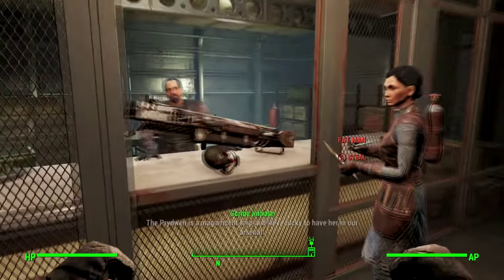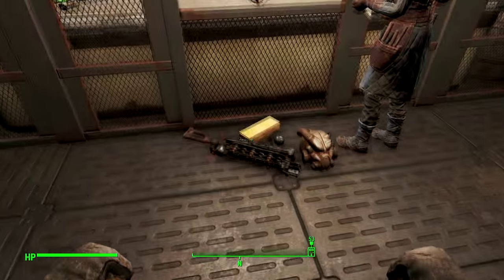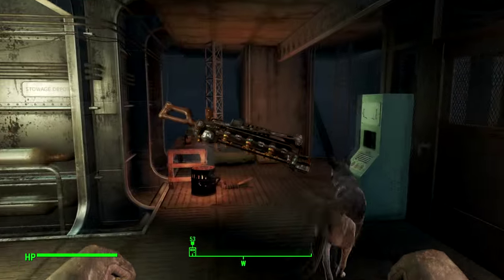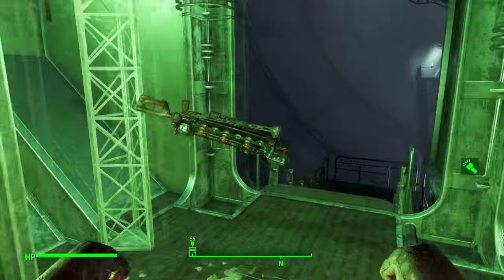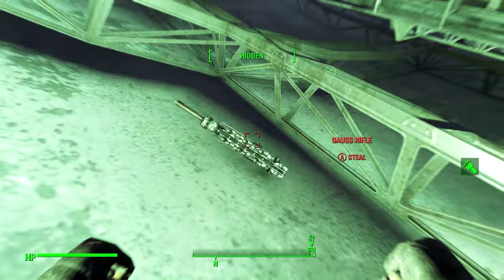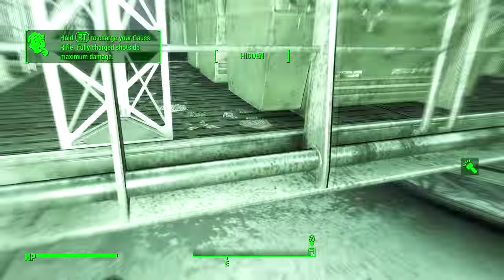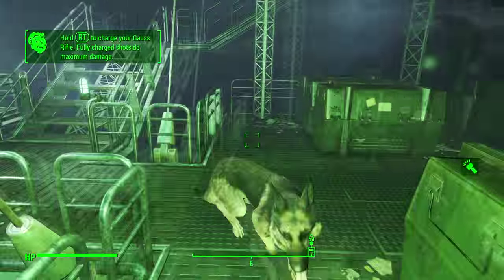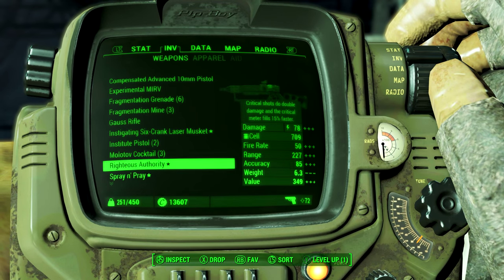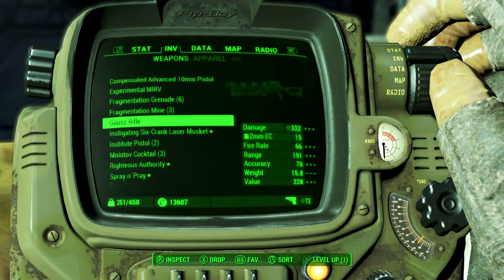Now we're outside again, take whatever you want to steal off the counter and run down here to where no one can see you. Even if you've got no sneak skill whatsoever, no one will be able to see you down here. Just take the Gauss rifle down here and you can steal it pretty safely — nobody will care at all, even though you've just stolen everything from the armory. You can go back and do that for everything you took.